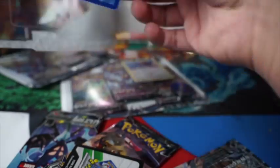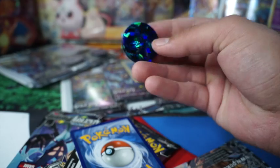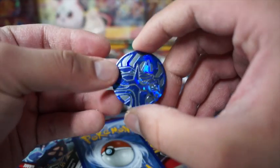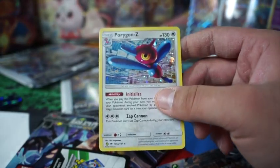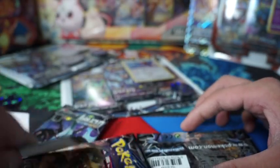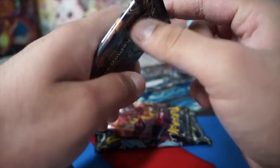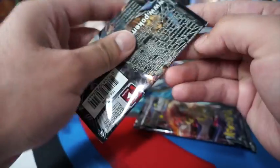Oh there goes PSA 10! Alright, so we got an Inkay, a pen, a coin. And we got Porygon-Z promo — or actually I think it's just like a different card. Promo code card, alright.